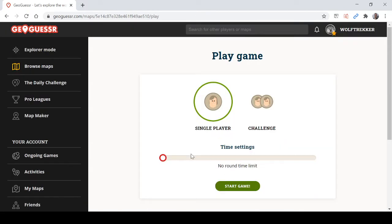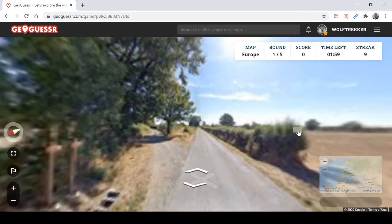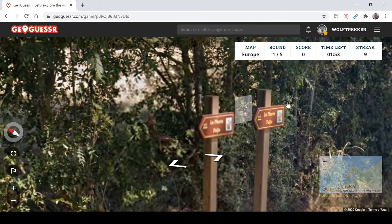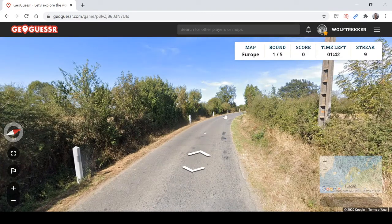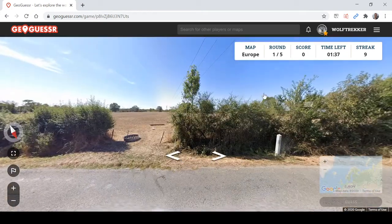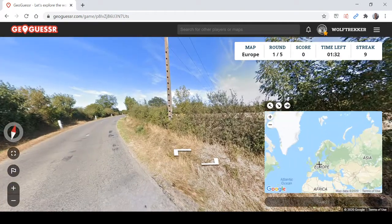I think I'm going to play this until I lose a streak, and that's going to be our first record. What is this? It's got language, which is a lifesaver — 'Mapier Fol', that sounds French. Are we in France? I think these are French bollards. I don't know if they exist in Belgium, but I think France is the best bet here.